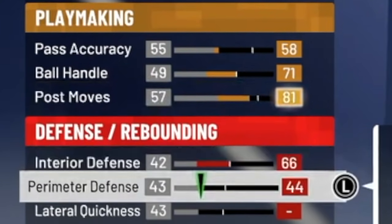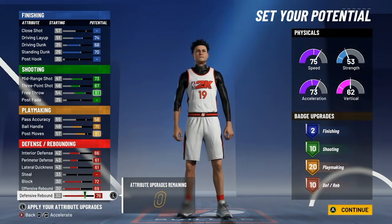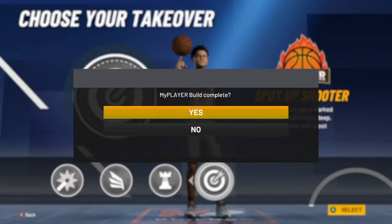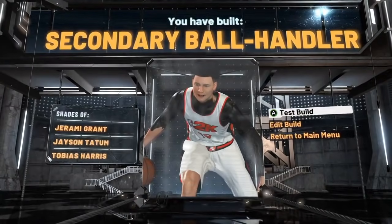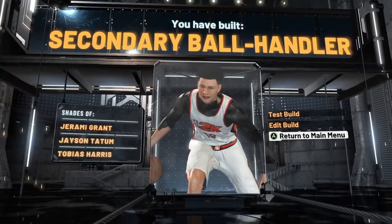For defense: 66 interior defense, 61 perimeter, 61 lateral quickness, 72 block, 69 offensive rebound, and 78 defensive rebound. For height, go with 6'7", weight at 215 pounds, and an 87 wingspan. With sharpshooting takeover, we have built the Secondary Ball Handler. Yes, there is actually a build in the game called the Secondary Ball Handler — that build name is so rare and funny. Let's move on to the seventh rarest build.